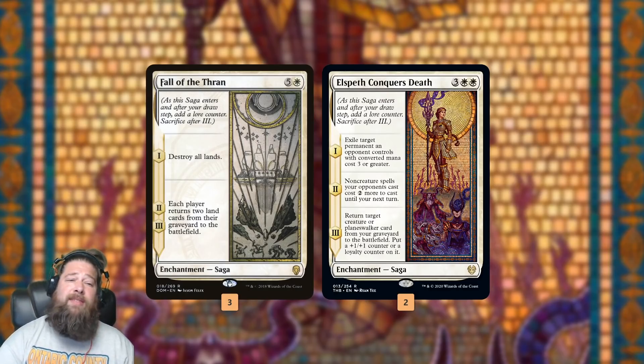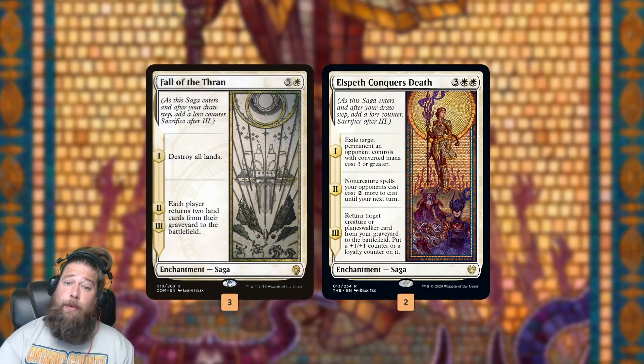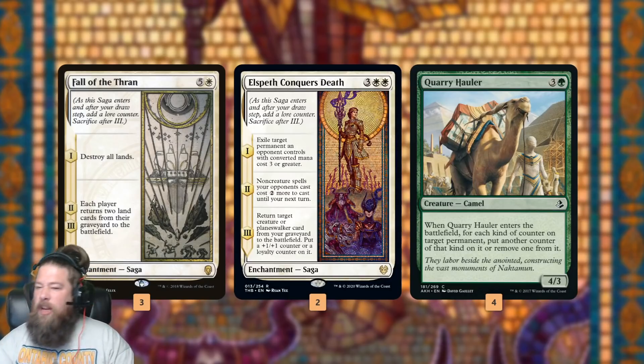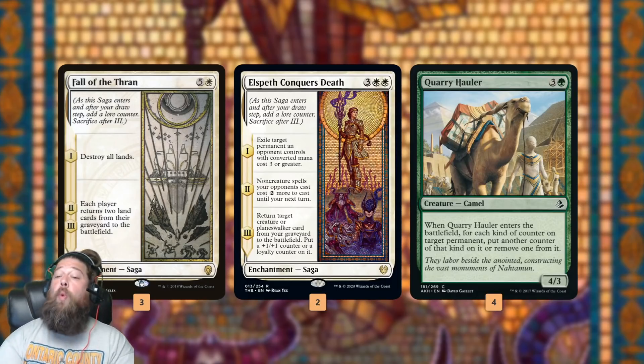We also have Elspeth Conqueror's Death as our backup saga — exiling a permanent is pretty good, and taxing our opponent's spells is on-theme with our deck. We're not really planning on having either saga hit its last lore counter. What we're trying to do — and this is where our camel, Quarry Hauler, comes in — is use Quarry Hauler, this very weird forgotten common from Amonkhet, new to Arena via Amonkhet Remastered. When it comes into play, for each kind of counter on a permanent, you can either add another counter or remove a counter.